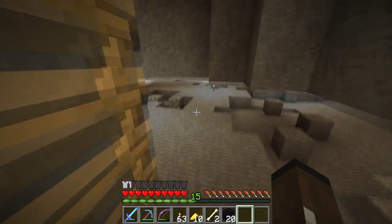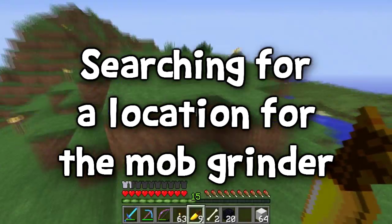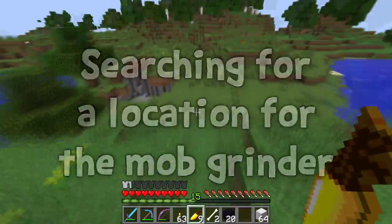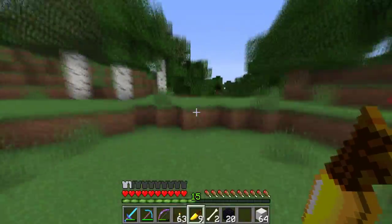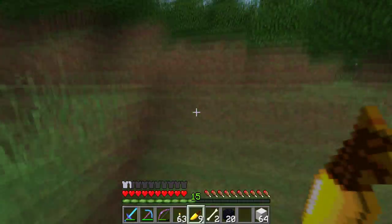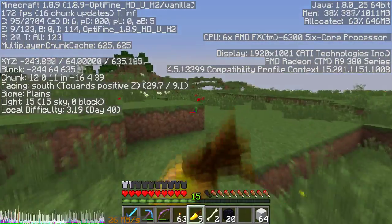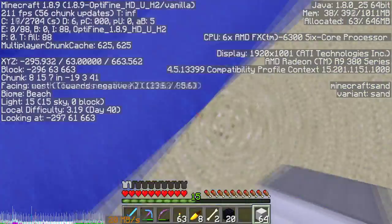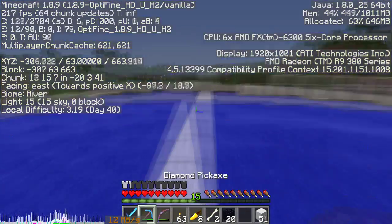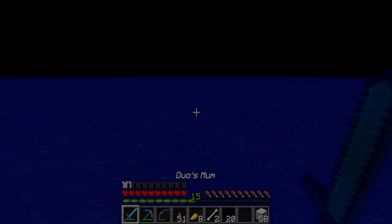I need some gravel just so I can make a flint and steel. Actually, I do have some flint upstairs, so that shouldn't be a problem. I'm going to travel in this direction and will cut back as to when I find a big ocean, because we're going to need an ocean to situate the mob farm somewhere. Hopefully it's not too far away, because I want to be quite close to the town. Where I got that horse was because previously this server was 1.9, and the members decided it was way too glitchy, so we reversed it back to the original 1.8.